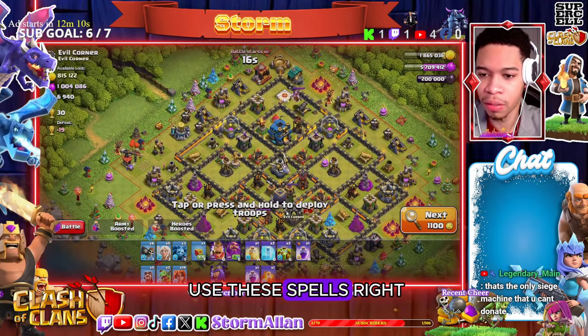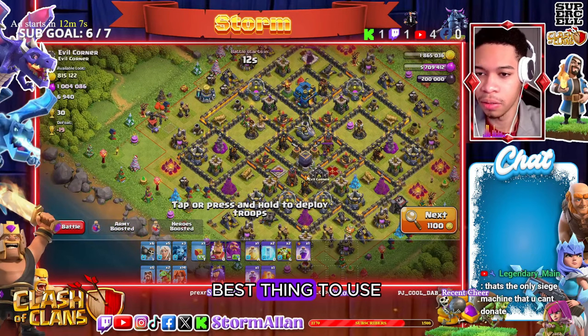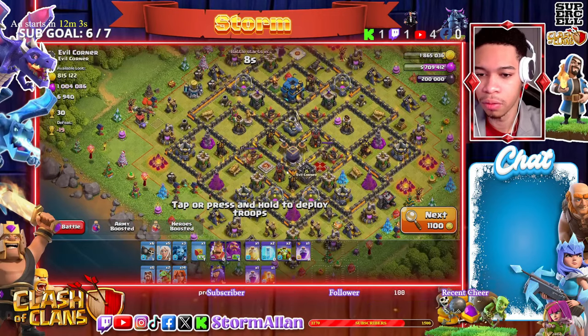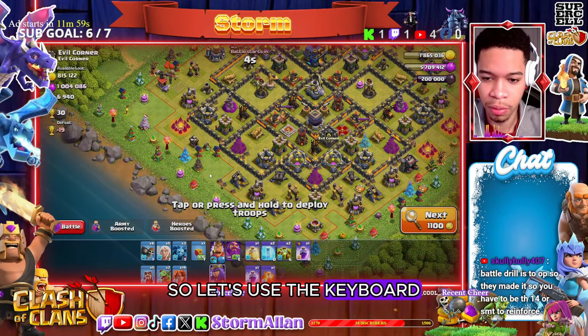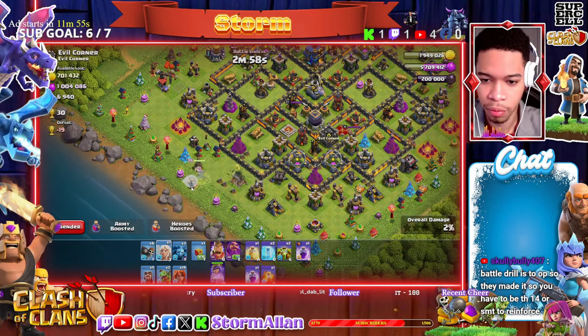I want to use these spells right off the bat but I don't see the best thing to use them on. Like, where's the splash damage? I don't know exactly what I'm gonna do so let's use the keyboard. I think those guys are on three and they're pretty dirty.